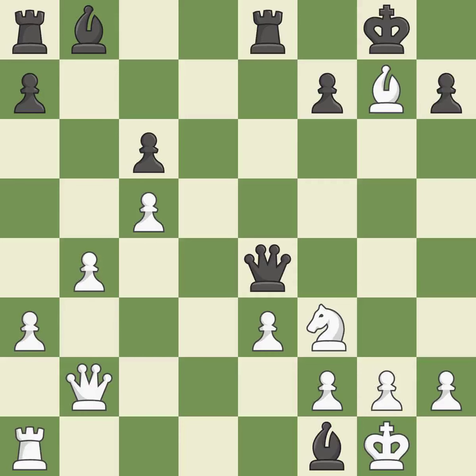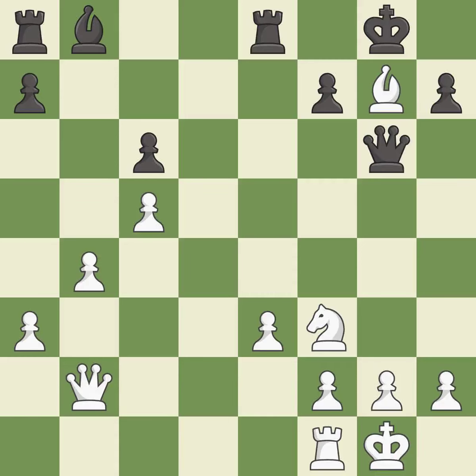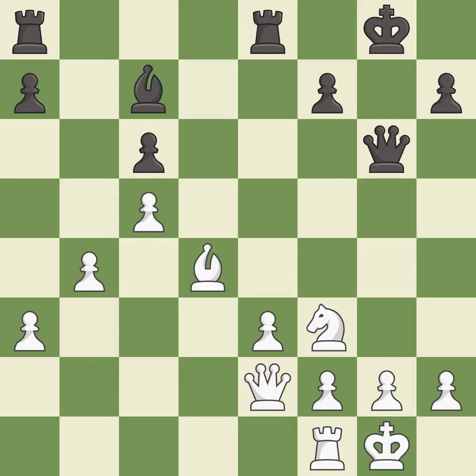Capturing that rook wins material — excellent. Takes back — best. This wins a tempo by threatening a bishop and forcing it to move away — best. This moves the bishop to safety — excellent. This connects the rooks, which helps them coordinate together in the future — good, a very strong play. The rook is now on an open file, which helps control squares across the board — best.